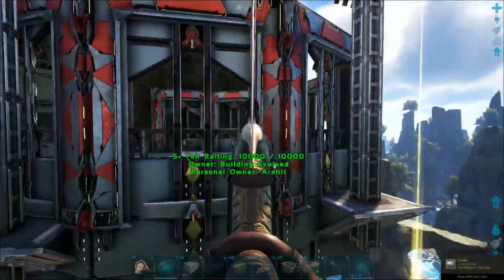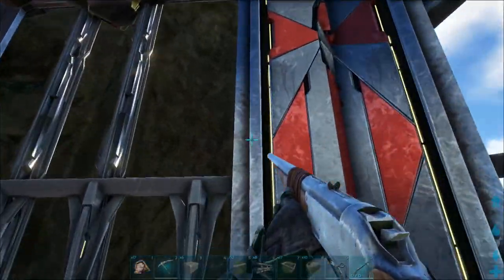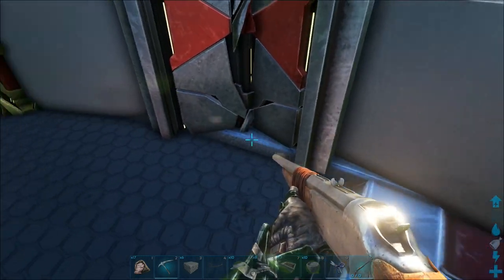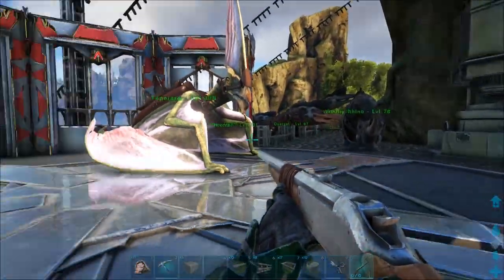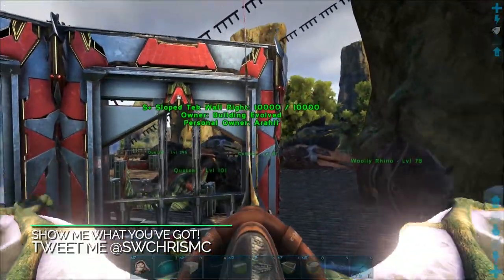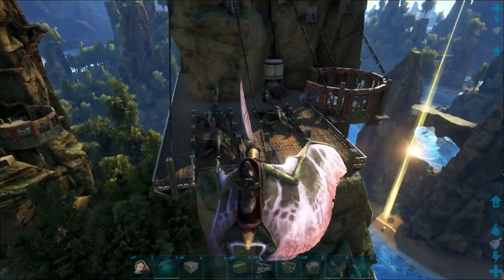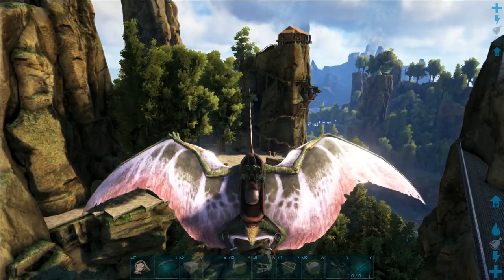I spent a lot of time on these teleport pads, hugging these dino gates — let me tell you. You have to use fence foundations and line those up manually just to get these to snap, and then the snapping is totally off too. It took me maybe an hour or two just to get this one done, and then the same amount of time for the other one. But it kind of gives you the idea that these monks, they don't live in the past — they've got a nice little refining operation going. They're kind of steampunky too, so it's an interesting melding — maybe temple punk or something.